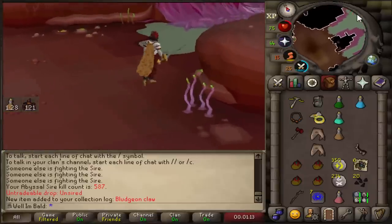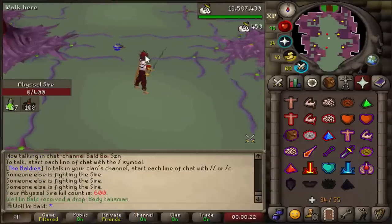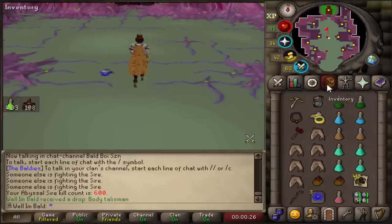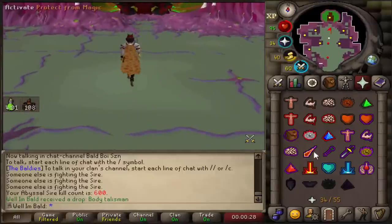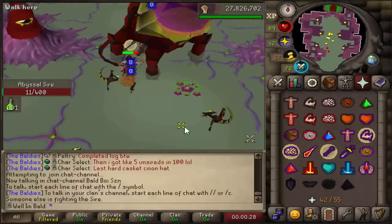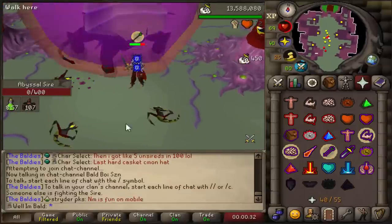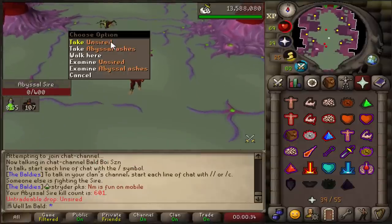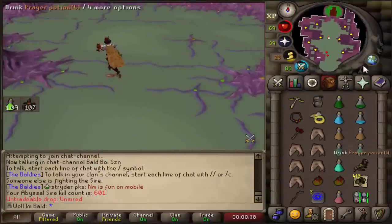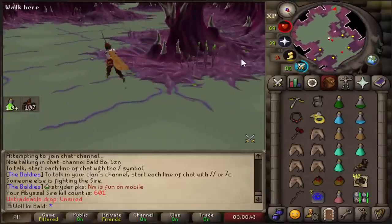Let's go, we're going right back. This is going to be kill number 600 at the Sire — we are at half the drop rate for unsired. That is a body talisman, man. No shot — it's like 14 kills later. We literally just pulled a body talisman last kill. Let's go, man. Let's see if we can get another bludgeon piece here.